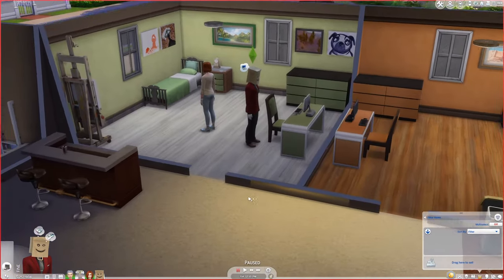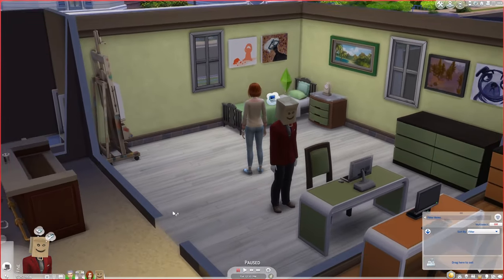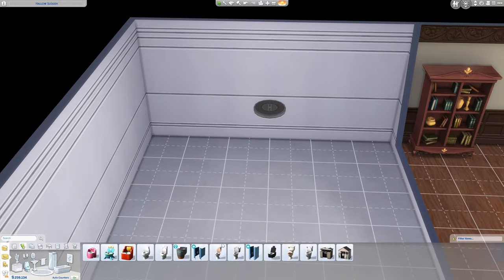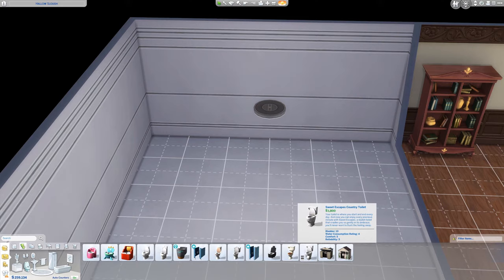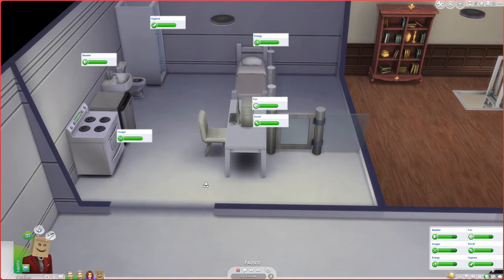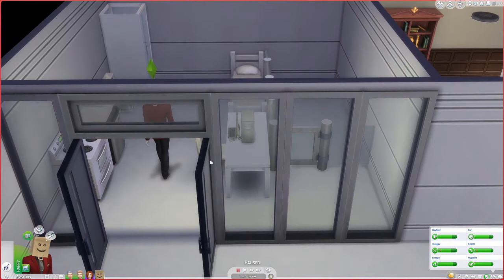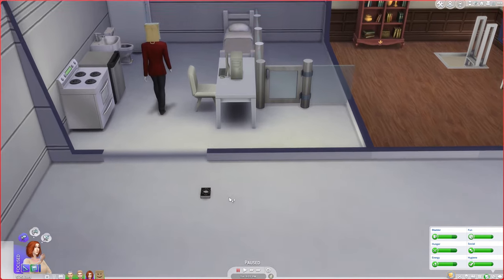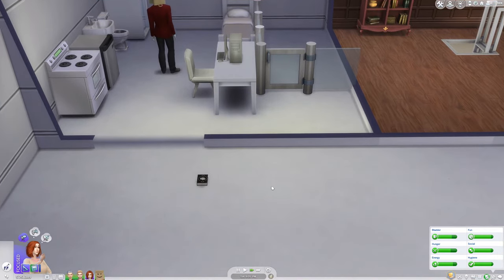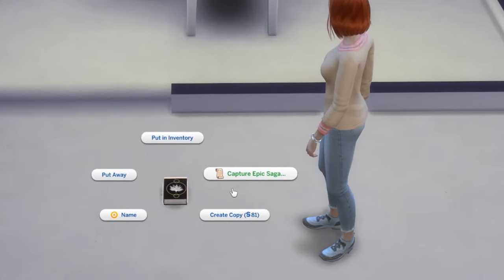We have to move him in. He has already teleported inside. Before we do anything, we should probably build a room for him. We will need to think about every single need. I think that he has the bare minimum to live. Computers are very important, since they can fill two needs. We just need to lock him inside. We have to use the Book of Life and capture his epic saga.